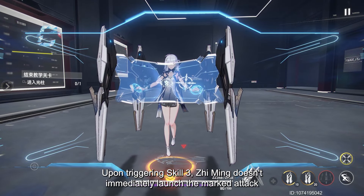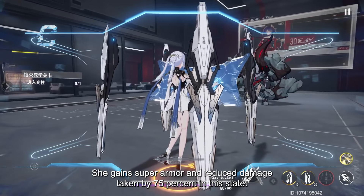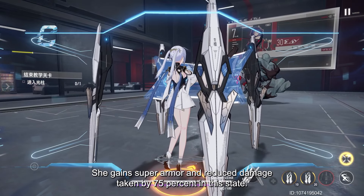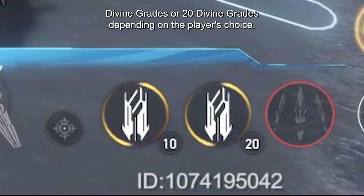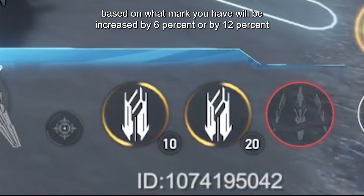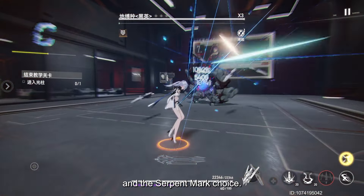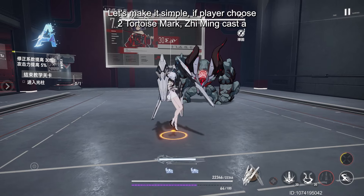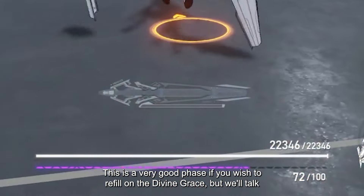Depending on what dual mark combination you hold, when Ziming fills up her North Star bar, Skill 3 becomes available. Upon triggering Skill 3, Ziming doesn't immediately launch the mark attack — instead she enters a phase called Calculation, where she interacts with her virtual computer. She gains super armor and takes 75% reduced damage in this state. Skills 1 and 2 are replaced by calculation inputs that consume either 10 or 20 Divine Grace depending on the player's choice, boosting the selected Skill 3 by 6% or 12% respectively. If you choose 2 Tortoise Marks, Ziming deals 750% damage with a stream of blasts and gains 50 Divine Grace — very useful for refilling Divine Grace.